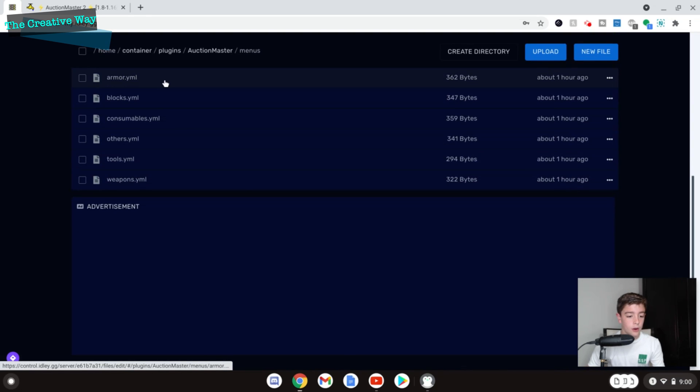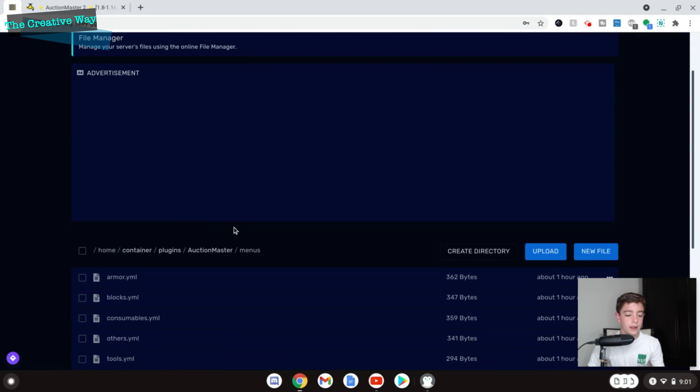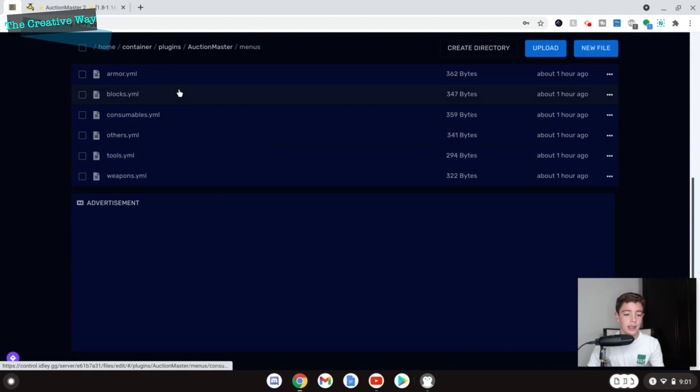The menus folder contains files for: armor, blocks, consumables, others, tools, and weapons. You can customize those with different colors — basically you configure the lore, the name, the menu item, and custom names. If you're doing a setup or want it to match the theme of your server, you can easily configure all of that in those files.